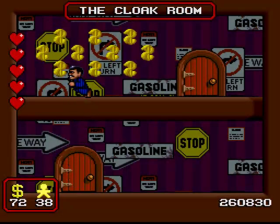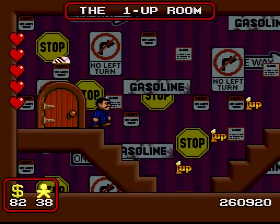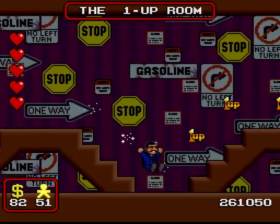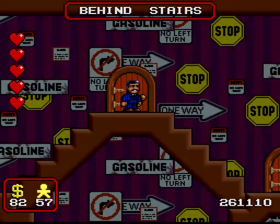Go back to the cloak room, fly like the wind, and as you can see we can finally reach the mysterious upper tier. And our reward for reaching the mysterious upper tier is no fewer and no more than 19 extra lives. Yes, I counted them all, and that's sad.